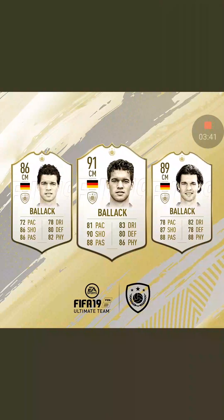Moving on to arguably one of the more interesting cards, which is Michael Ballack. If you look at all three cards, they all have individual things which make them interesting. But the best one, in my opinion, is not the highest rated — which is quite surprising. It's at 89. The pace between the 89 and 91 is three different, shooting is three, passing the same, dribbling is one, defending is two, physicality is plus two.